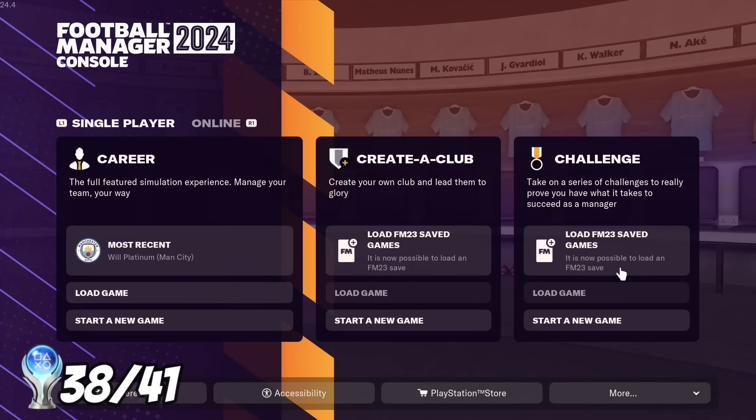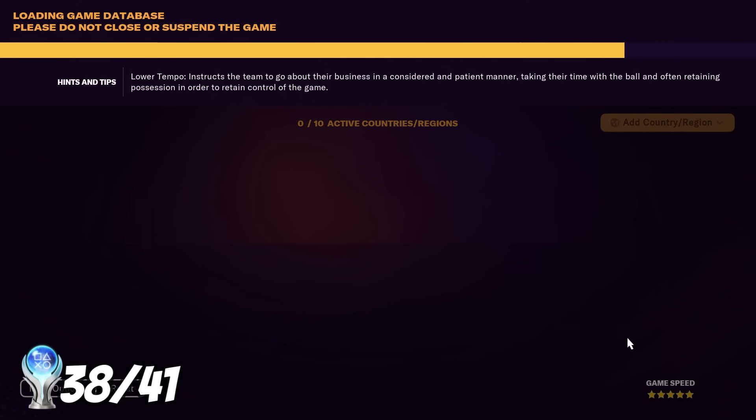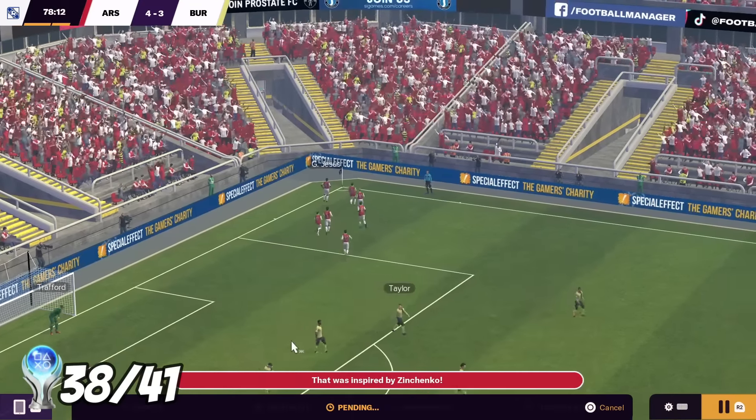We have got two trophies left. The next trophy is to complete a challenge — it says take on a series of challenges to prove you have what it takes to succeed as a manager. I think we'll do this one to avoid relegation. I'm going to do it on easy difficulty. I'll pick Arsenal — I should be good enough just to get the team out of the relegation zone. It turns out the game was just one step ahead of me and I couldn't just simulate my way through this. But honestly I didn't really mind playing every game, and playing as Arsenal made the challenge so much easier — I was winning nearly all my games really comfortably. Before long I was clear of the relegation zone. The trophy pops as long as you're mathematically clear of the relegation zone.